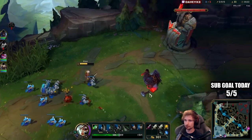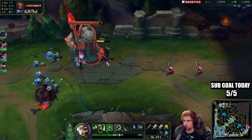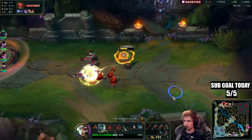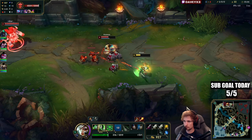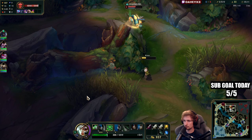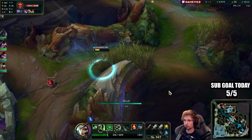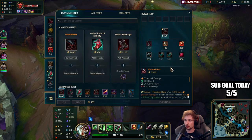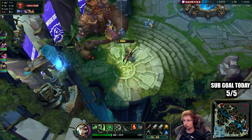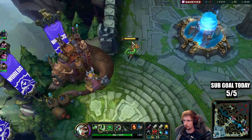There's a random Rammus. No problem, I can stay away from that. Instead of going for Warhammer now, I'm just going to go for Pickaxe so I have more damage. And now we get back.